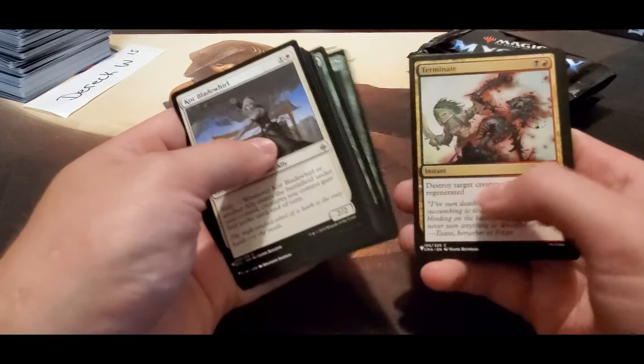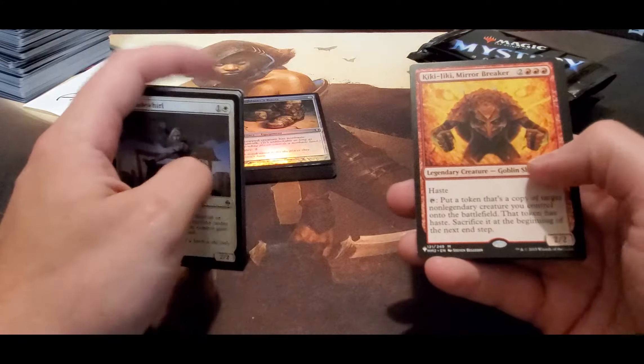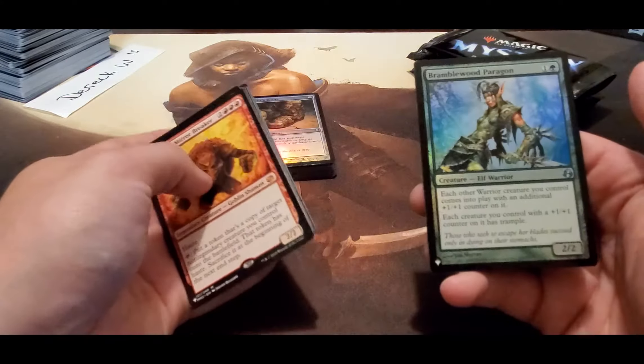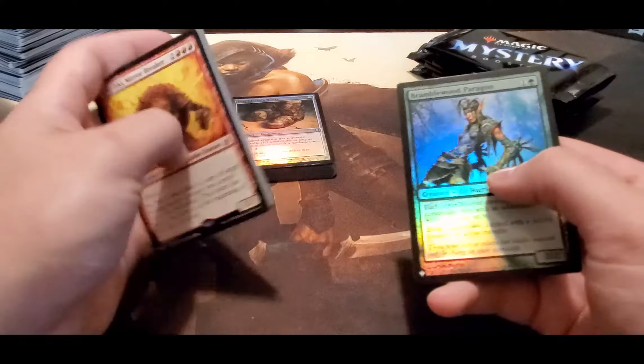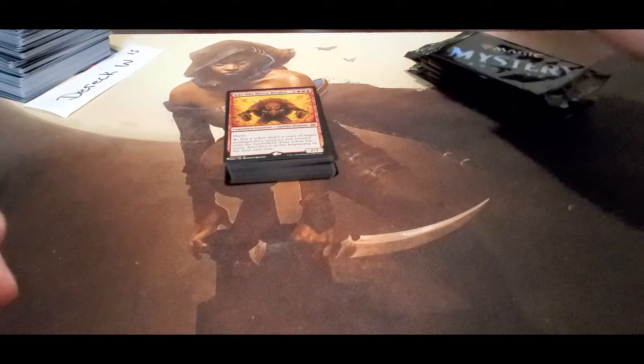Beast Within — not bad. Flamshot, a Kiki-Jiki — and a Paragon. There are two nice Goblin pulls right there: Krenko and Kiki-Jiki.